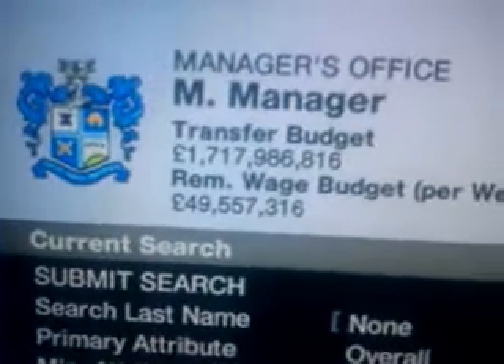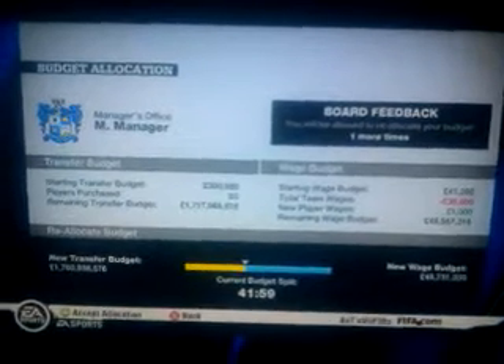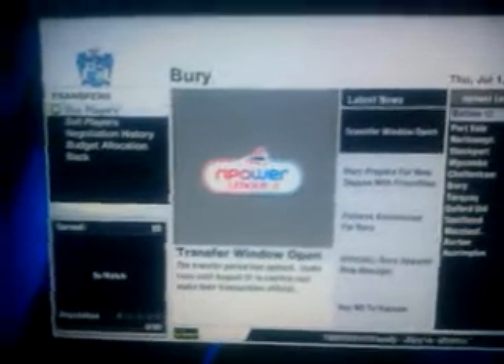If ever the budget in the top left corner goes to minus, all you've got to do is go back onto Budget Allocation and change it. You can just keep doing that glitch over and over again. If you run out of funds you can just redo it. Note: it's physically impossible to buy Messi — it's just impossible, I'm telling you.